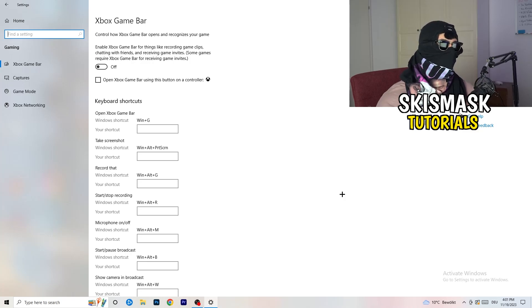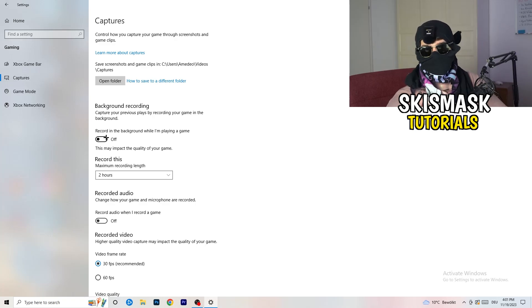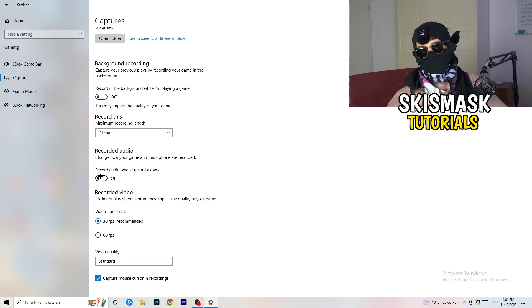You don't want anything running in the background affecting your performance. Next, go to Captures on the left-hand side, find 'Record in the background while I'm playing a game' and turn that off. If you want to record something, use OBS or Broadcaster Studio, which are made for recording games — not Windows background recording.